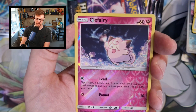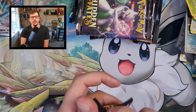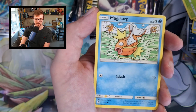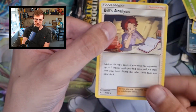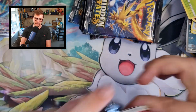Here we go: Caterpie, Reverse Holo Cofagrigus into Erika's Hospitality. Nothing in that one. But we started off slow in Shining Fates too. Can we get something in this? Koffing, Ekans, Cubone, Magikarp — there's a lot of Cubone — into Bill's Analysis. Not quite the rare we were looking for.